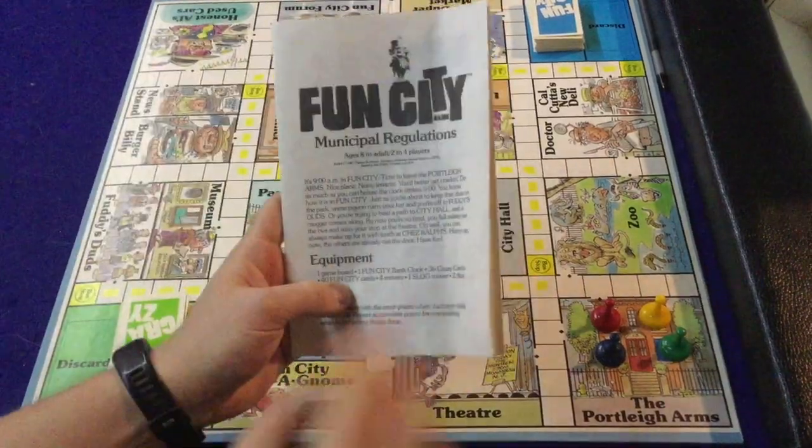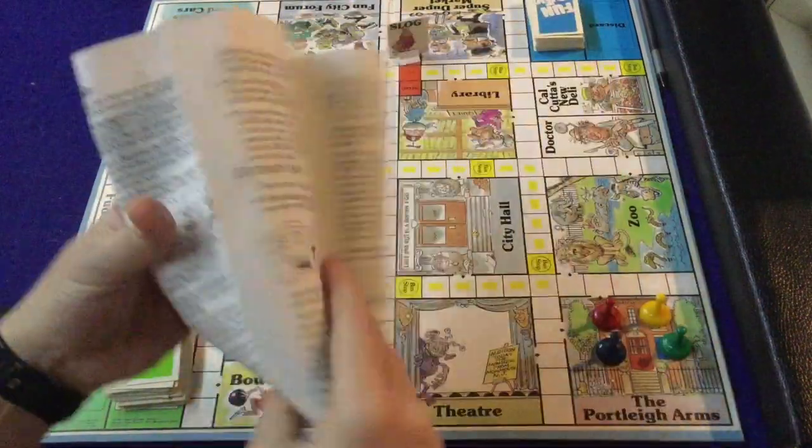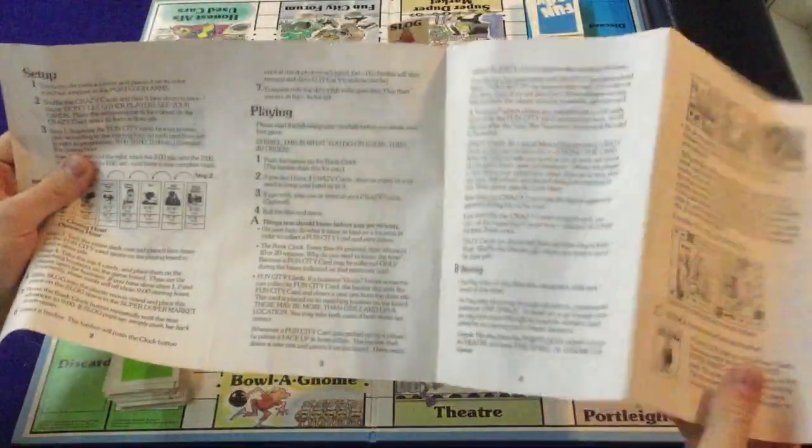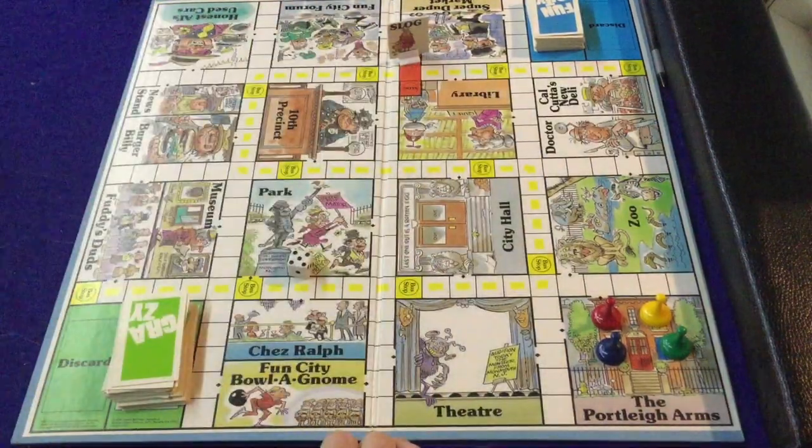We're going to take a look at what you're going to get inside of Fun City. First and foremost, we have our handy-dandy rule booklet — seven, eight pages, double-sided. It's got plenty of pictures, illustrations, and examples. Should have you up and running in no time. Big thumbs up on the rule booklet.